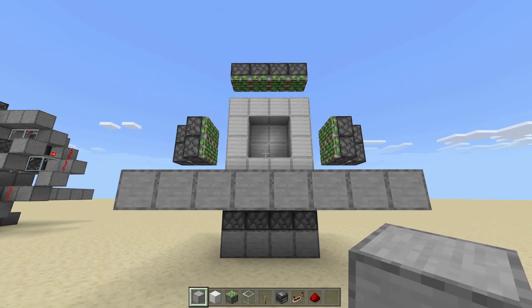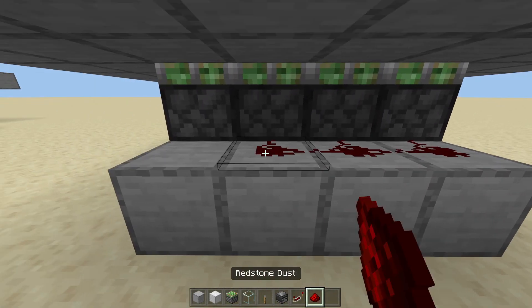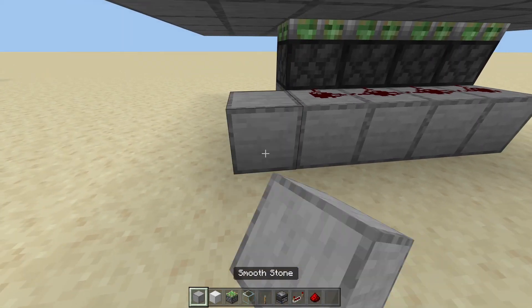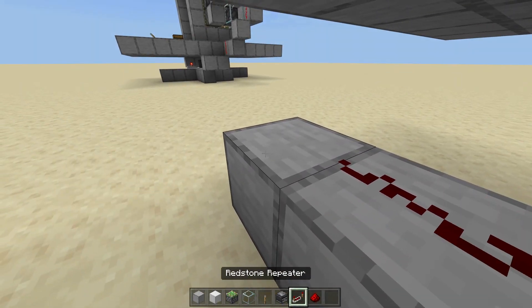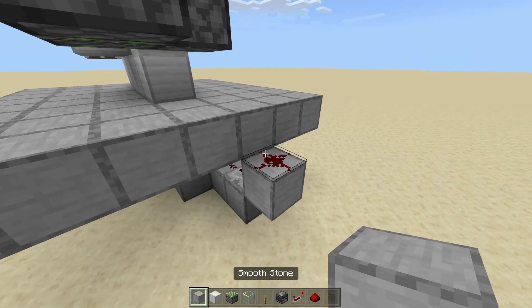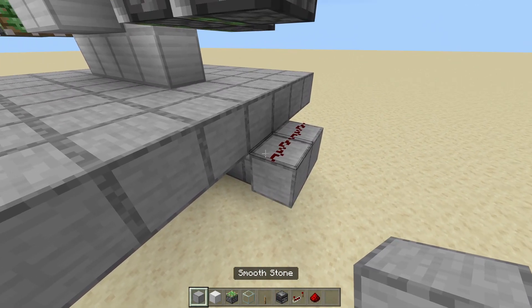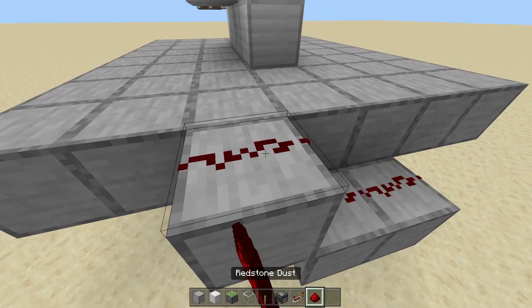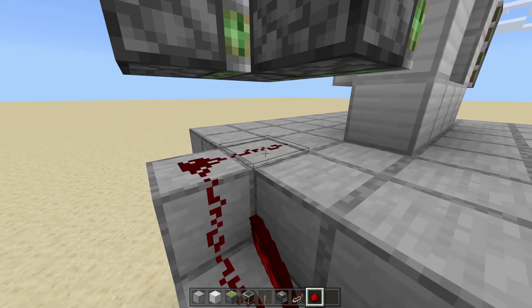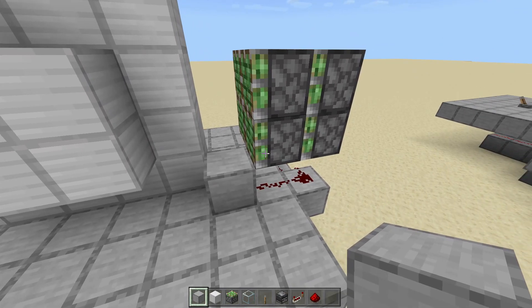Now we're going to go to the front down below. Place 4 blocks so we can get 4 redstone dust going into these pistons. Then to the left, we're going to go 2 blocks, redstone dust, and then a repeater. We're going to have this repeater going into a block with redstone dust on top. Then go around to the back and have a block going back with redstone dust on top. This redstone dust goes into a block, then it can go up a block. To the right, have redstone dust going into a block — it should be 1 block in front of this piston.